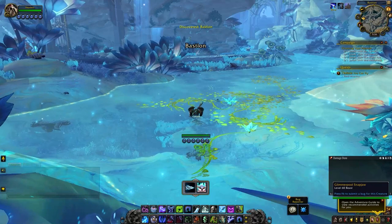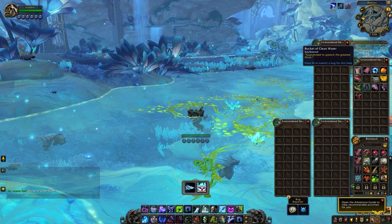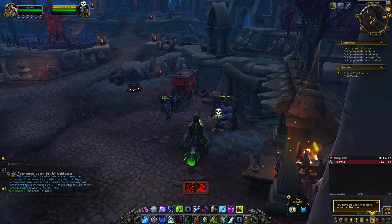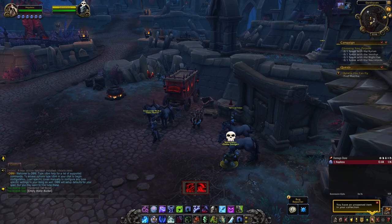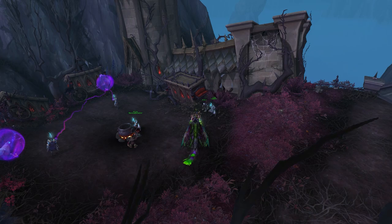For day four, you're required to bring Blanche a bucket of clean water. This is quite simple — go to Ardenweald or Bastion and jump into any body of water. In your backpack you'll see the empty bucket, and you right-click it and it will fill up with clean water. If you didn't pick up the empty bucket while you were with Snickersnee, you can find it in front of him by the carriage in Darkhaven.